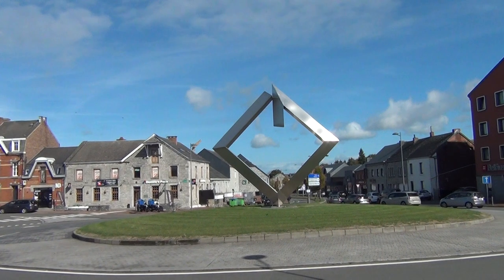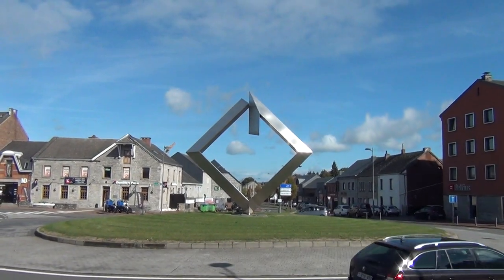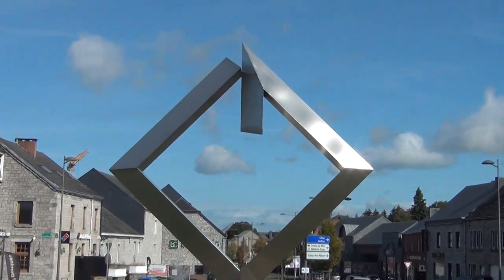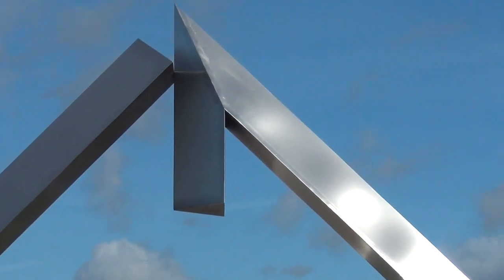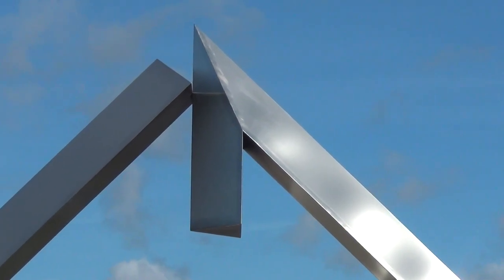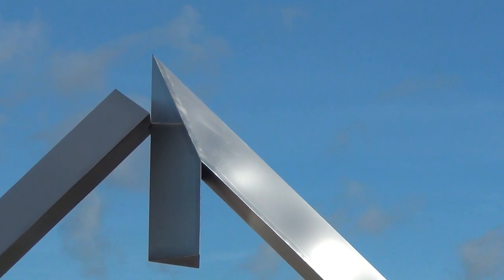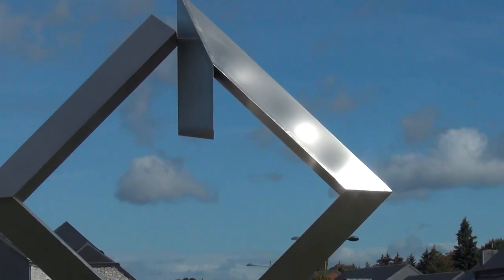We all see the square — like the square and compass — it's always on a roundabout. And this one here is going down, so that means they're building from the top downwards. On top is like the devil, pharaoh, and then they build down. And what are they building? They're building a triangle.